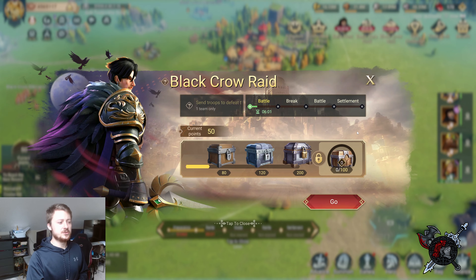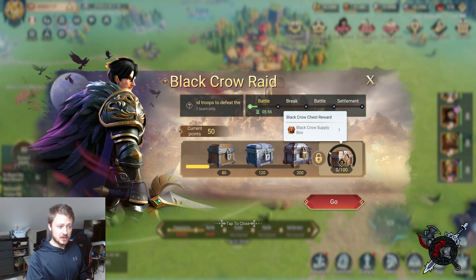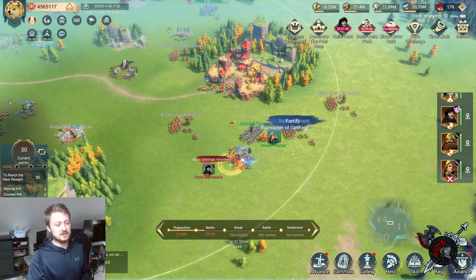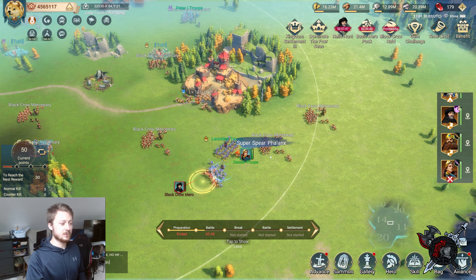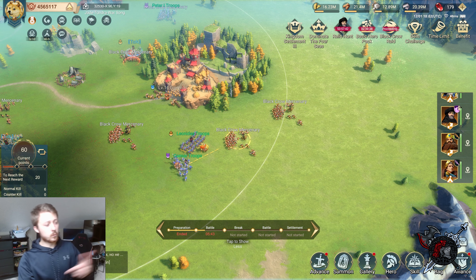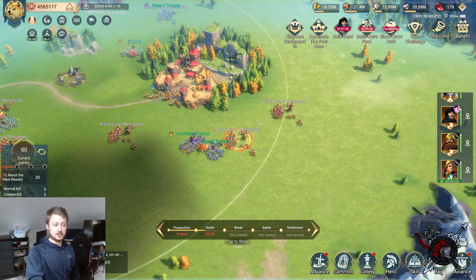The rewards you get are supply boxes, skill chests, and gems. Then for every hundred after that you just get a Crow supply box. We'll break down all the rewards at the end, how many people are necessary to really do this, and if you get any more rewards based on how many teams you're using.